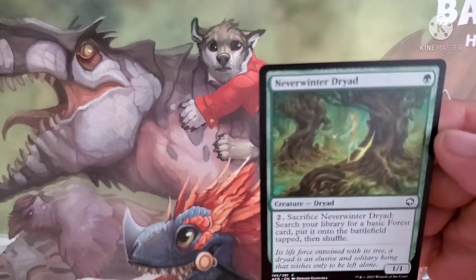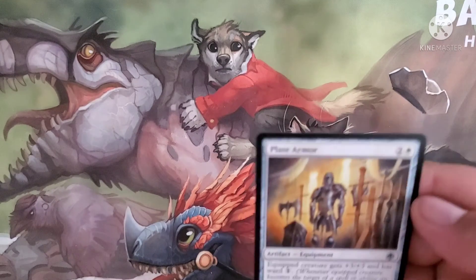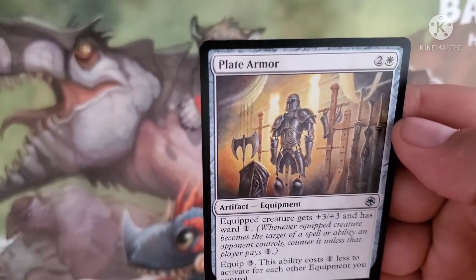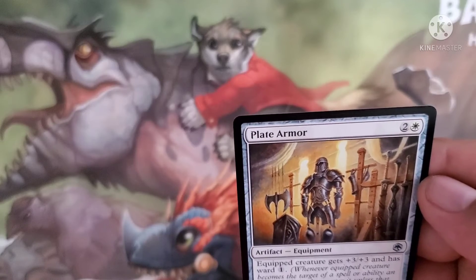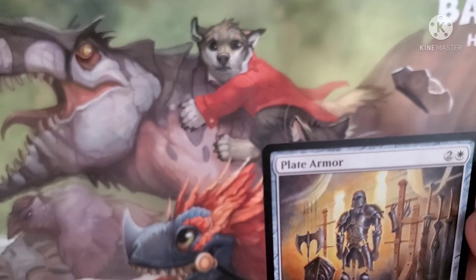The regular art for the Neverwinter Dryad. Play Armor costs two and a white — equipped creature gets plus 3/plus 3 and has ward 1. Ward 1 means you have to pay one extra to be able to target it. Equip cost is three, and this ability costs one less to activate for each other equipment you control.